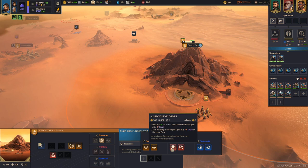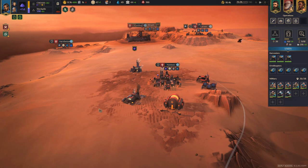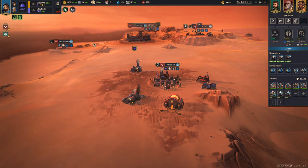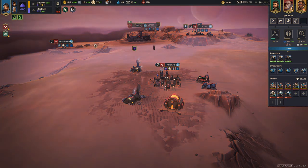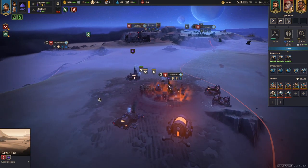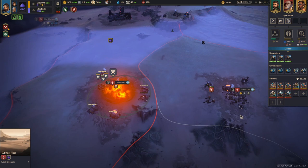Now, what happens if you take the Smugglers to the extreme? Once you're done expanding most of your own territory and don't need as much authority anymore, you can start trading for Solari with all of the other factions. This gives you an insane boost to your Solari production, and from that point on you can buy whatever other resources you need — Plascrete, influence, or even intel — from the other factions.